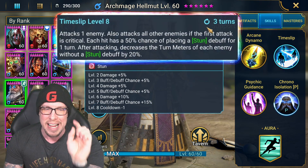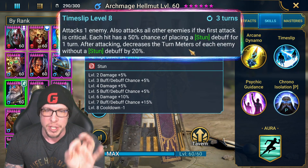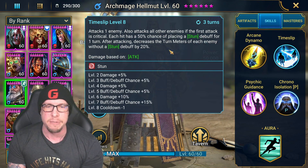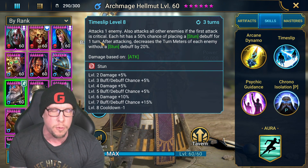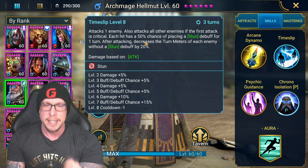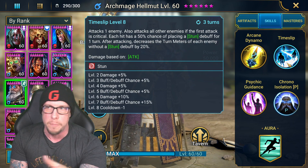His A2 is Time Slip, on a three-turn cooldown. It attacks one enemy, and also attacks all other enemies if the first attack is critical. Each of those extra hits has a 75% chance of placing a stun debuff for one turn. After attacking, it decreases the turn meter of each enemy without a stun debuff by 20%. So even if you don't land a crit, you still have a chance at decreasing turn meter — it's not predicated on that first attack.